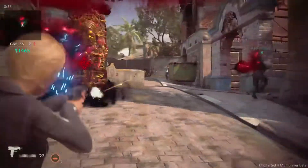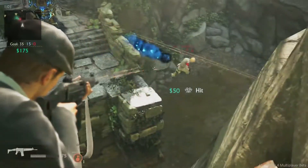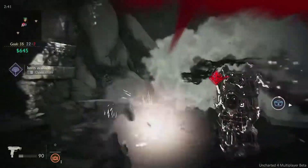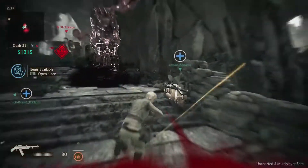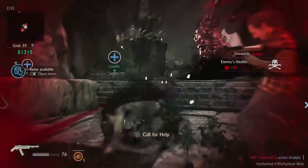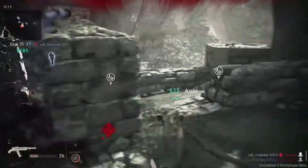Harkening back to the first Uncharted game, The Wrath of Eldorado allows players to summon evil spirits that track down enemy players within a radius around the sarcophagus. This item is excellent for pushing enemies out of hiding places or pinning them down by throwing it behind a large group of players. When dealing with The Wrath of Eldorado, the best tactic is to turn around and run.